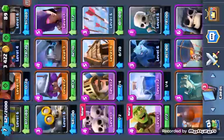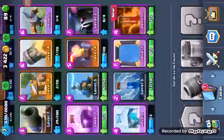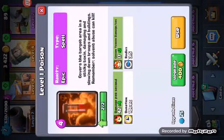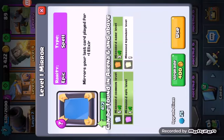I'm gonna upgrade spear goblins right away to level seven. So we got the witch and we can upgrade her, we got the skeleton army, goblin barrel we can upgrade that. We got the poison spell — duration is 10 seconds, crown tower damage is 7, so 19 times 10... I'm just kidding, I probably won't use it much. The mirror — mirrored epic will be level two, mirrored common level six, mirrored rare level four. That's good stuff.